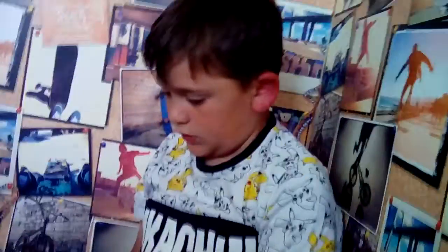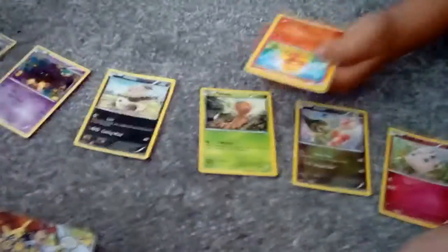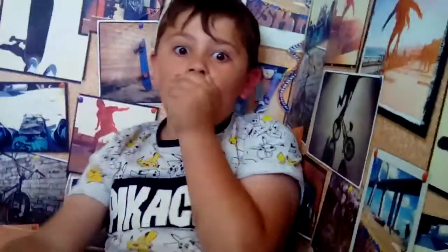First off, I got a Jigglypuff, an Axew, a Weedle, a Volcarona, a Pumpkaboo, a Trapinch, a Torchic — Torchic Island — a Mudkip, a Rare Holo Finish — I can't say the word — and a Pumpkaboo Break!